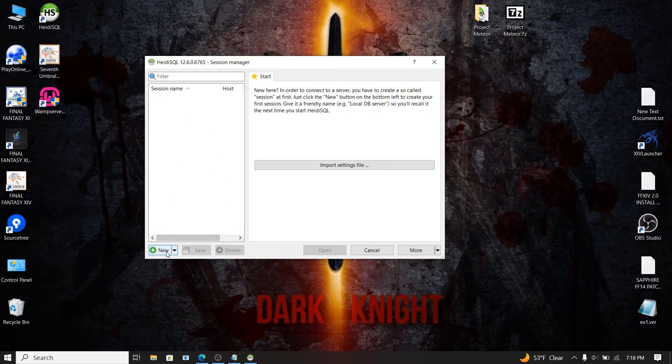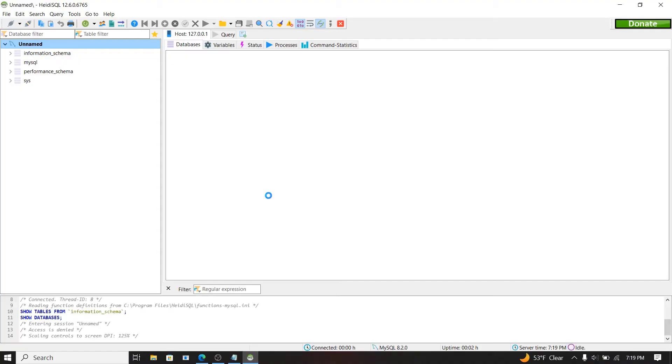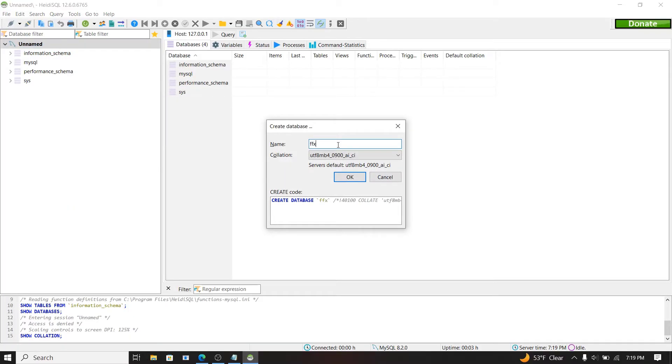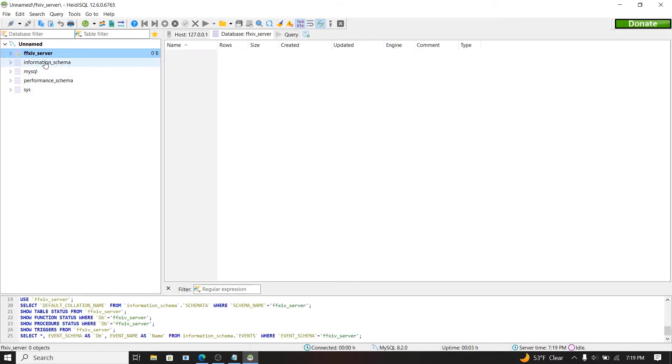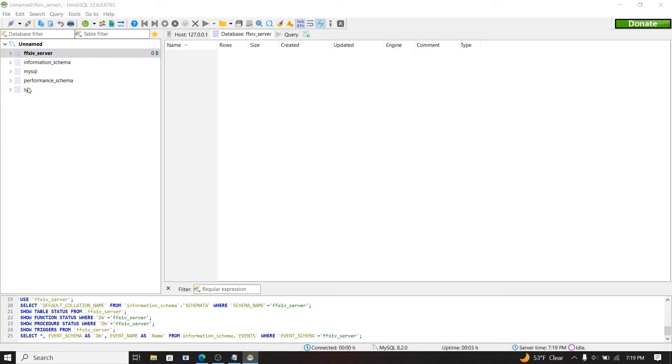Now open HeidySQL. There shouldn't be anything listed, so just click New — that brings up a new session. You can leave it as unnamed; you don't need to change the root username or password, just leave it as-is. Press Open, then right-click on 'unnamed' at the top left, highlight 'Create New,' go to Database, and type in the name: ffxiv_server. Press OK.